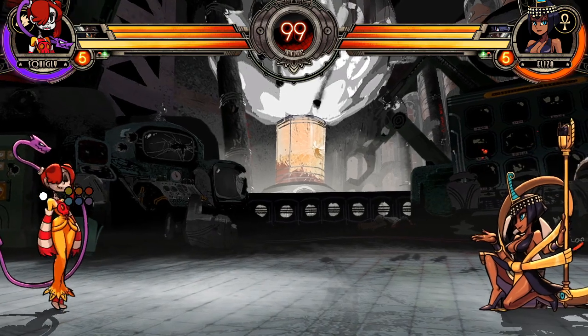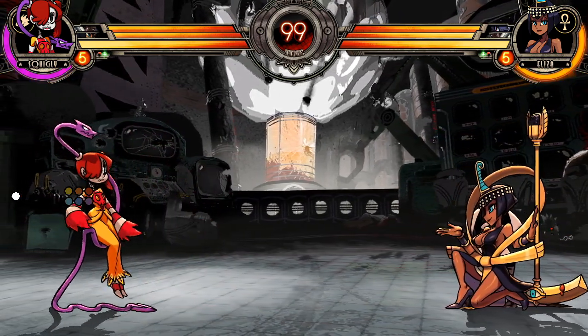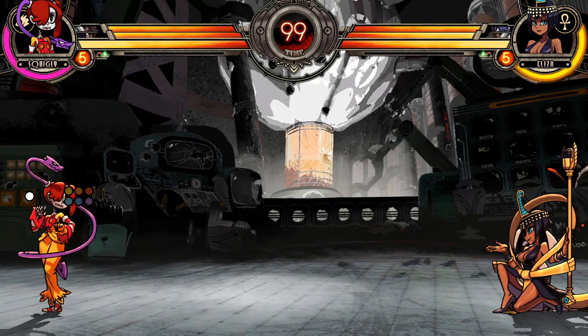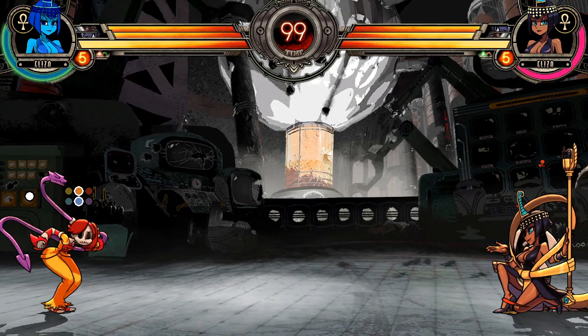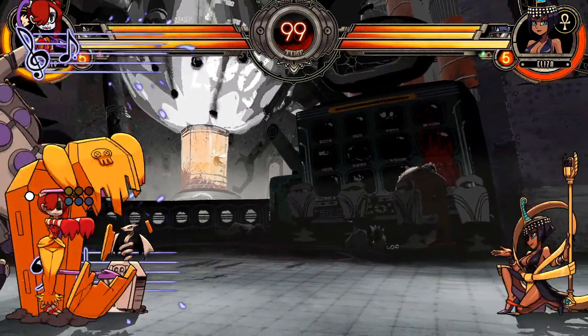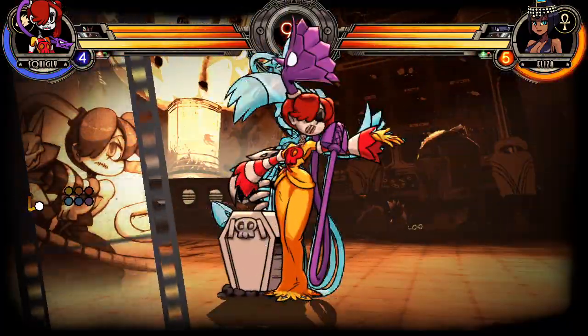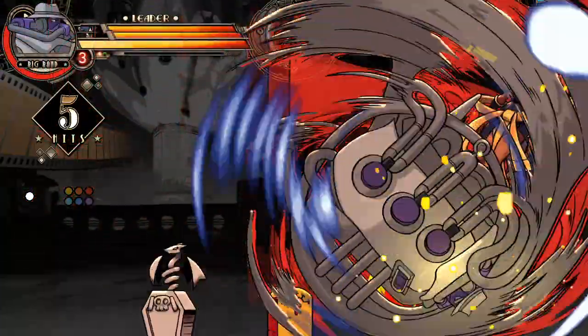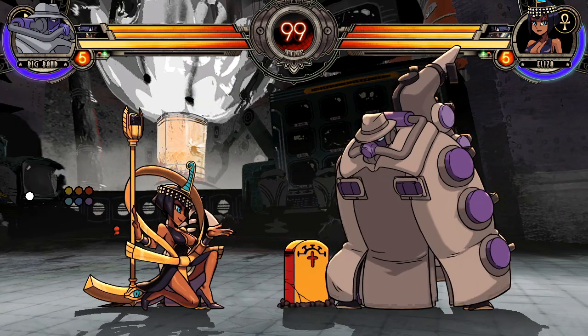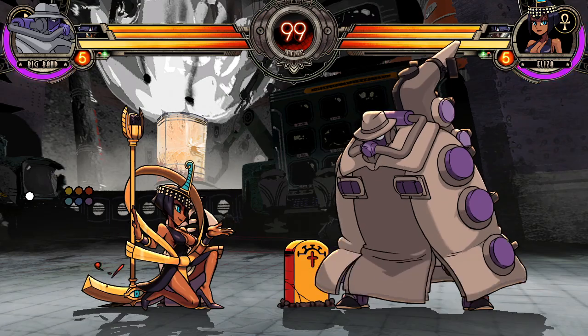People use an assist to hit you before they try to hit you with the point character. Squiggly struggles a little bit in the defense department. What a lot of people do is — like, there's a reset, you sing, and they go into another super to make it safe. DHC-ing defensively is a very good option in this game.